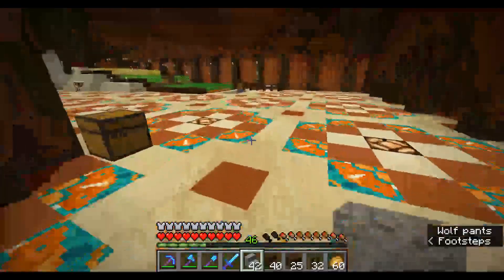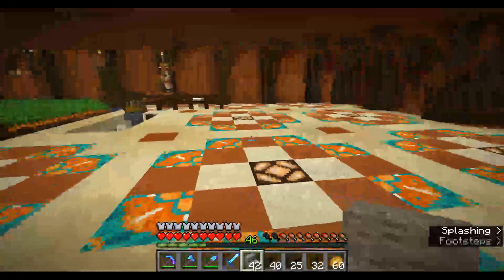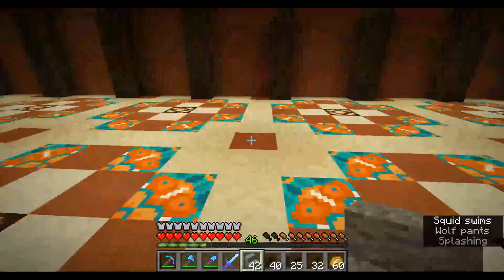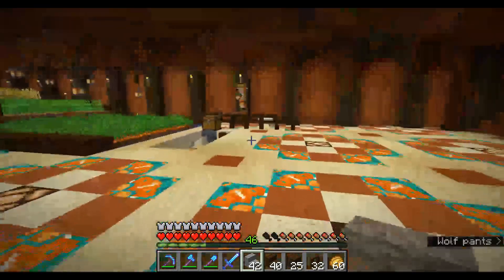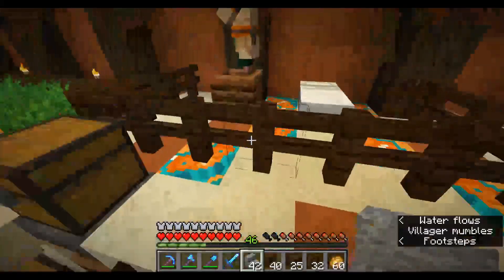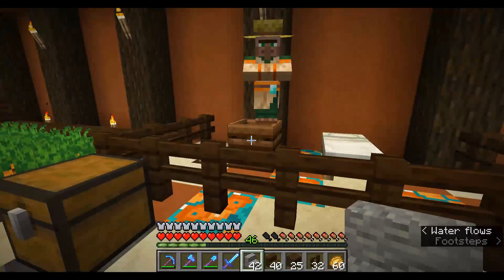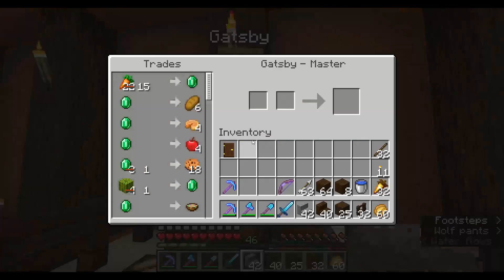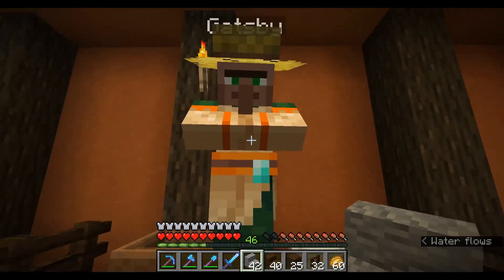Now I have to finish off this area with a melon farm, pumpkin farm, sugar cane farm, bamboo farm, and Gatsby standing on his composter. I moved Gatsby too and extended this area. He's got his own little section. He's been really good for giving me lots of emeralds — I really appreciate it, Gatsby.